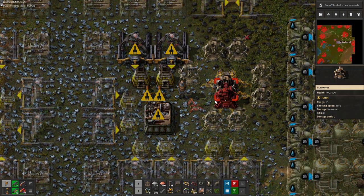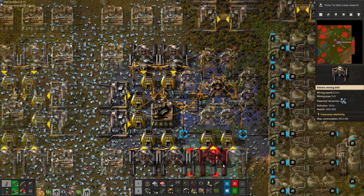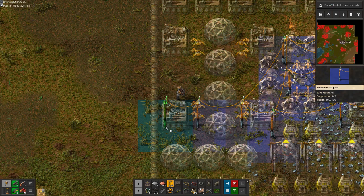Here goes nothing. I wonder how long it will be until we find the first design flaw in this base. We just set up the few miners that we have, and then we find out we are too poor to afford the pipes needed to bring water to the power plant. But you know what they say: if you can't bring water to your power plant, why not bring the power plant to the water instead?